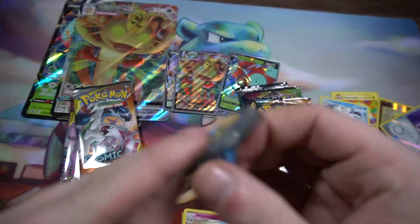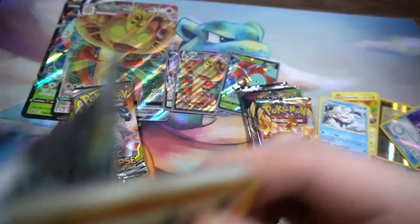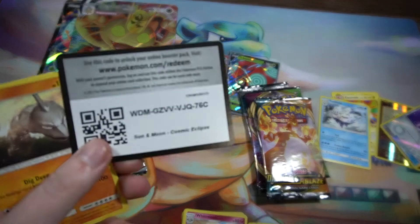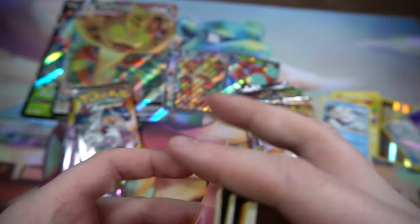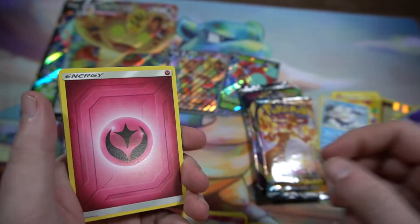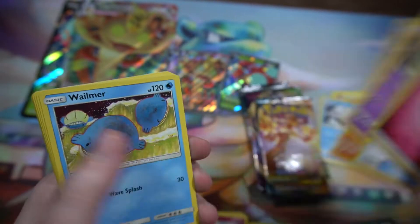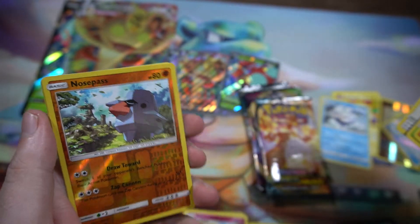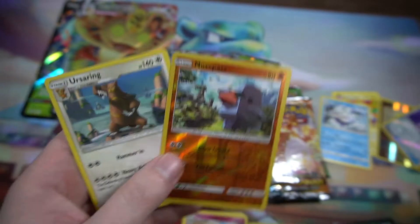Jumping into the first Cosmic Eclipse pack. Got the code card. We have Fairy Energy, Elm's Island Challenge, Amulet, Crabominable, Onix, Wailmer, Palpitoad, Cricketot, Aipom, Nosepass, Reverse, and Ursaring as the Rare.